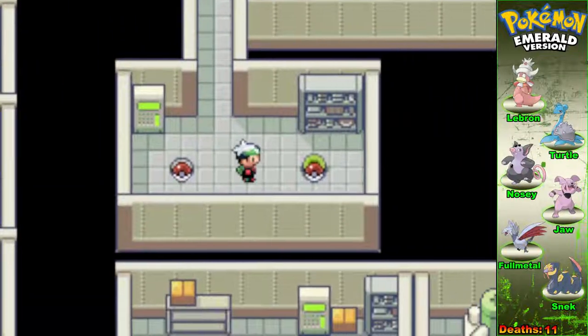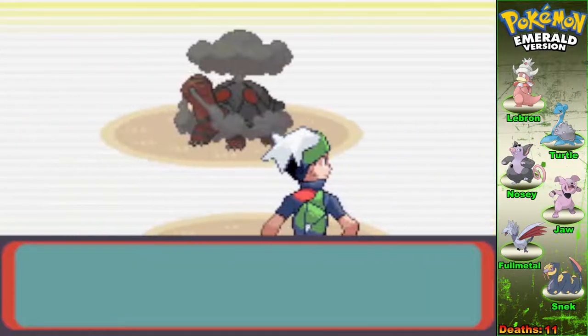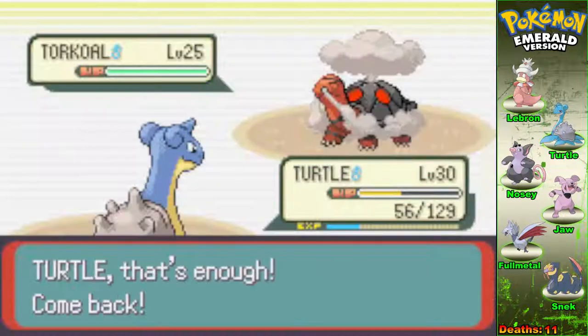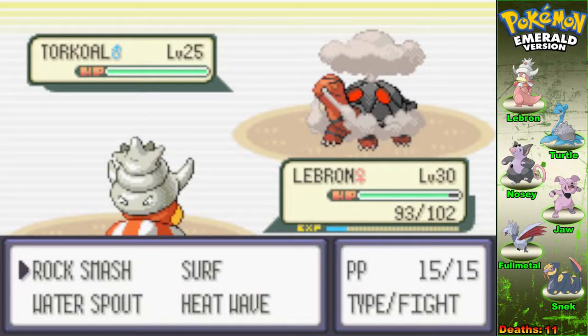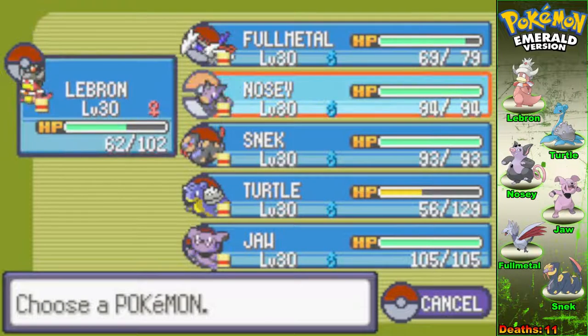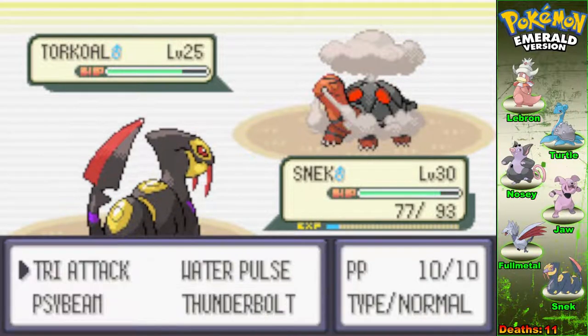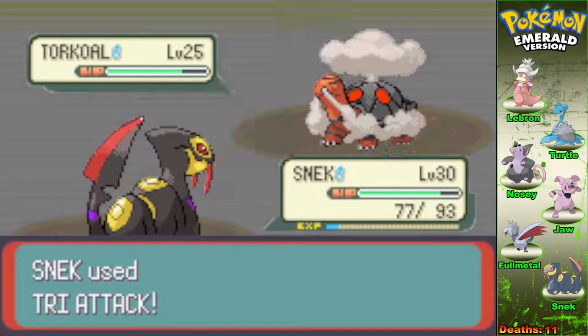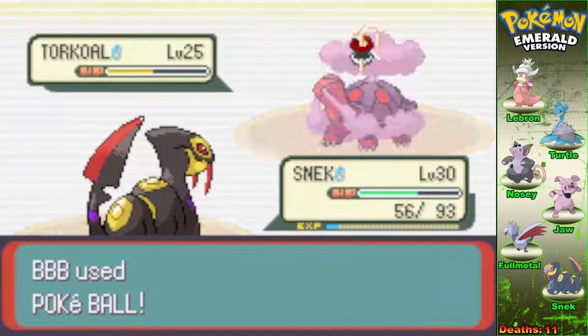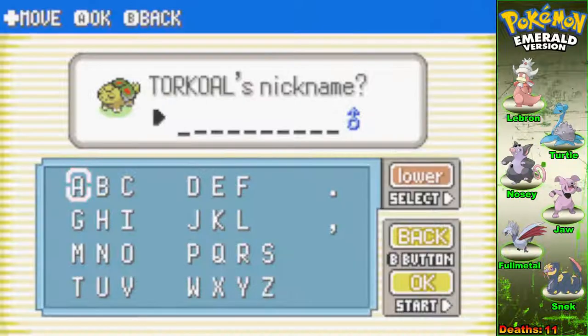I need green. What was that — probably another Poliwag? A Torkoal! I've been talking about my need for fire on my team because I just don't have it practically at all. This might be another good choice. I don't like the damage it's dealing. Egg Bomb. I could probably hit you with a Tri-Attack and you won't die — you're pretty bulky. I don't like this Icicle Spear though. Can I just catch this thing? Yes! Alright, Torkoal, you've got fumes coming out of you — I'm going to call you Fumes.